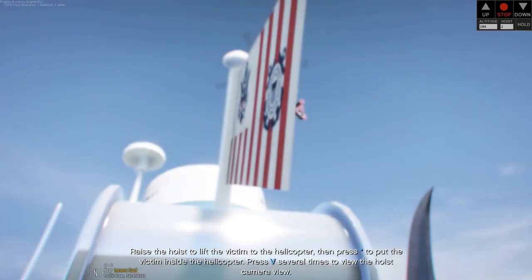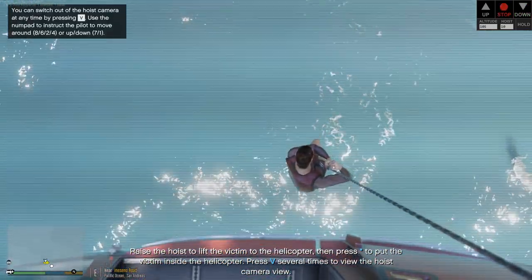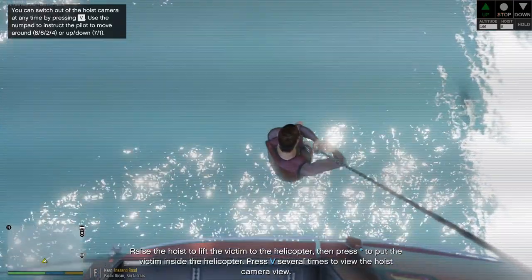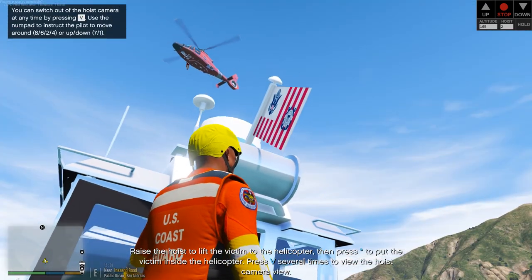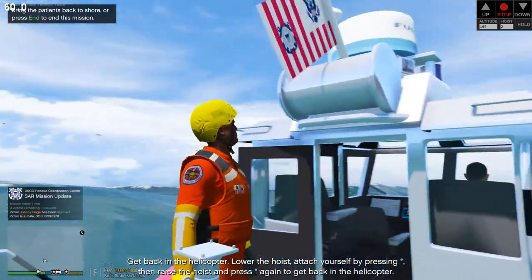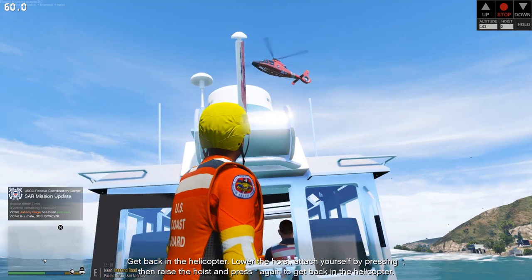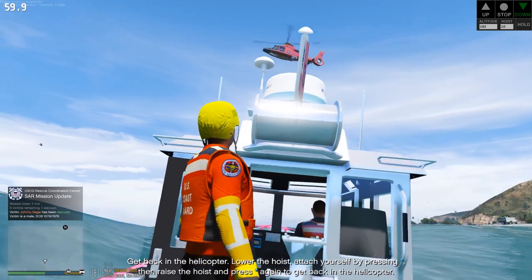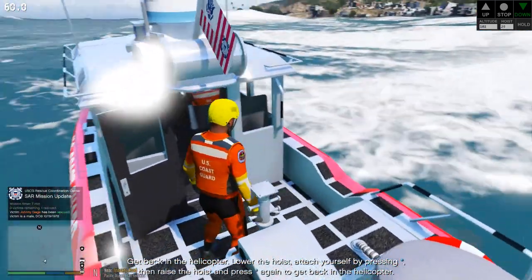Let me lower him a little bit just to show you — we have a very cool hoist camera as well, so we can actually see him as we're bringing him up, which is pretty cool. Once he's in, we press this button and he is now inside the helicopter. So we've rescued the victim. Now we're going to have to get back in the helicopter, so we'll lower the hoist again and swim out to it to jump back in.